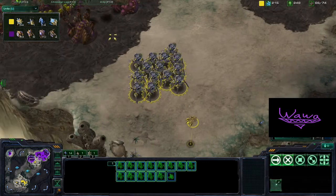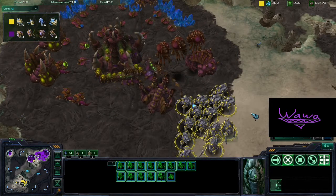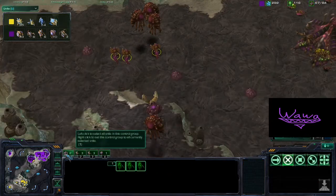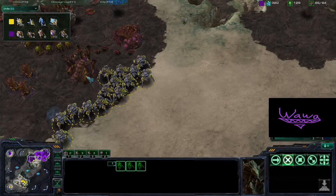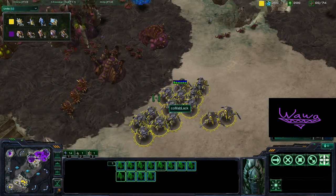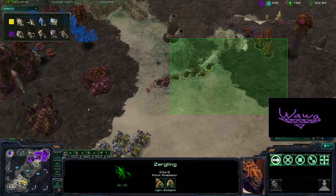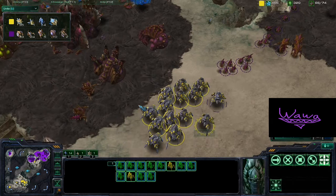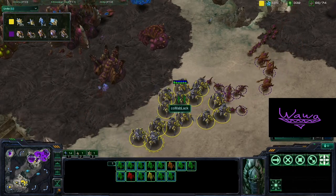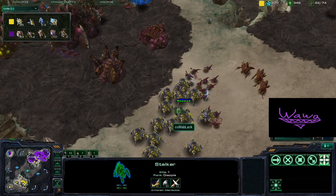Those Stalkers are blinking up into Semtex's base and start attacking those buildings — healing all these — Semtex, you're not really expecting this attack early on. We see these Hydralisks going down one by one and more Zerglings are popping out. He's dealing huge damage to the expansion which is not good. Semtex doesn't really notice — oh no — he's going to have a hard time defending all these units.